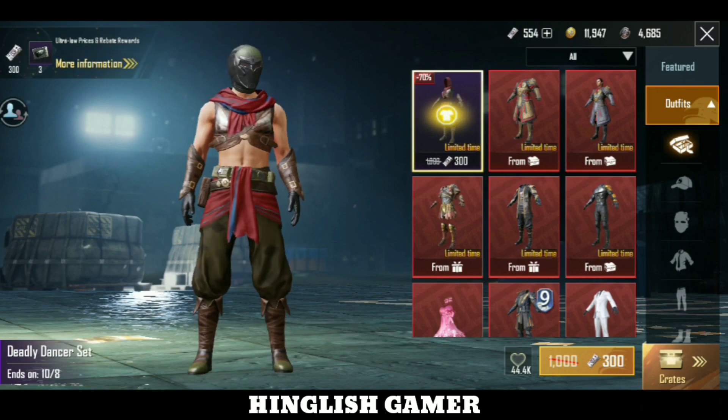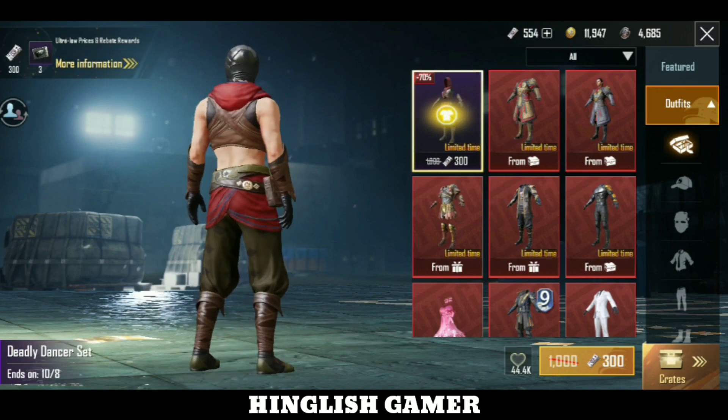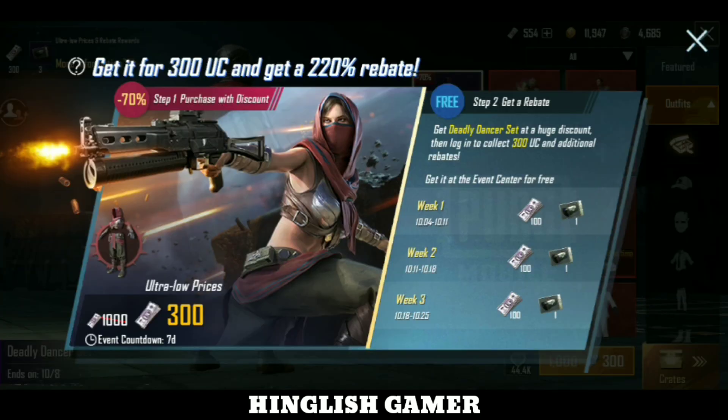You can see here is a new costume, the Deadly Dancer set. You can get it for 300 UC and get 220% rebate rewards. There is a 70% discount.